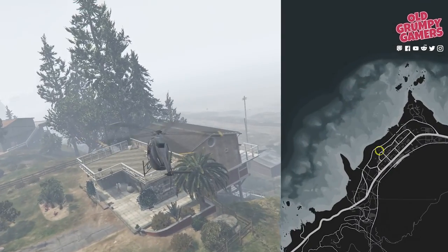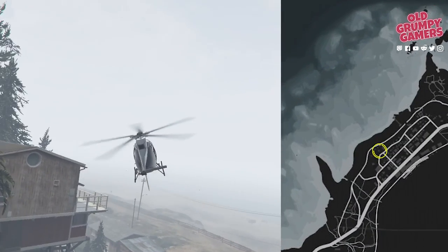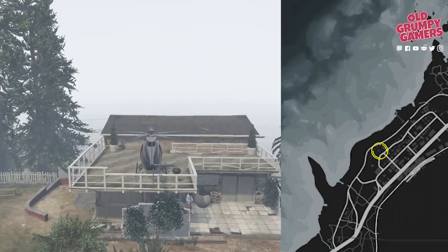Continuing north, we're heading into this stilt beachfront property. We can find the letter scrap on the deck at the rear of the property.